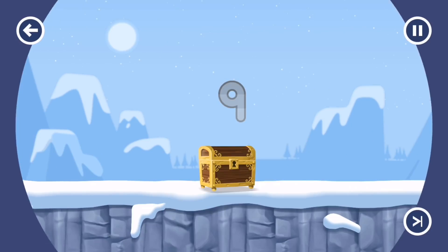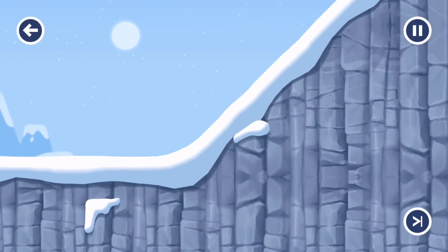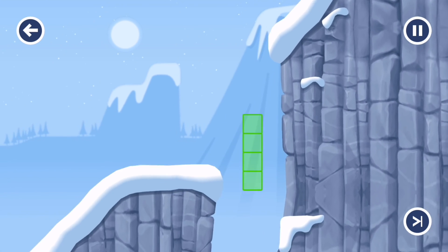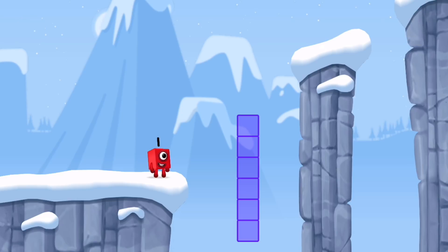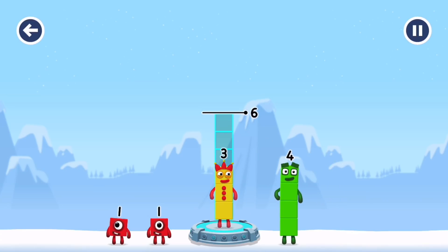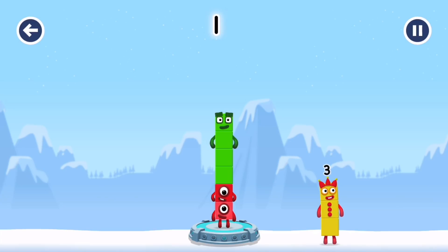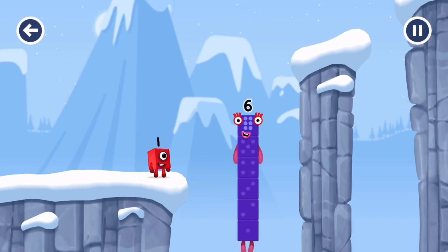Continue! Add number blocks to make six. Three, four — too much, try a different one. Four, one, one, three, four — you solved it! 1 plus 1 plus 4 equals 6. I am six in the mix!